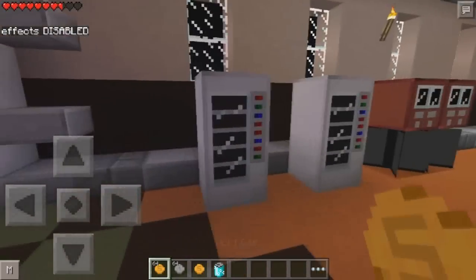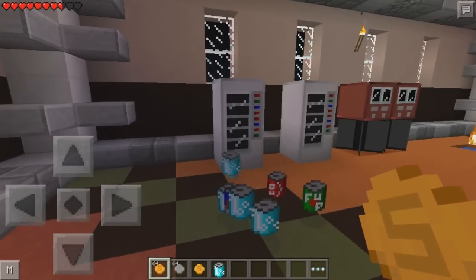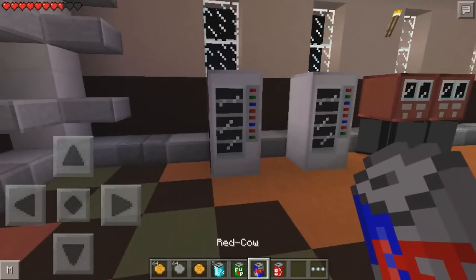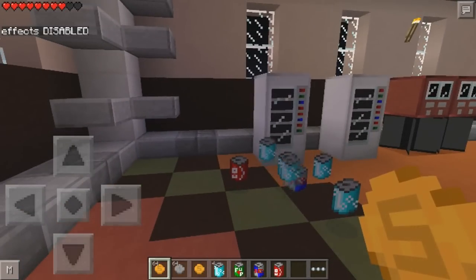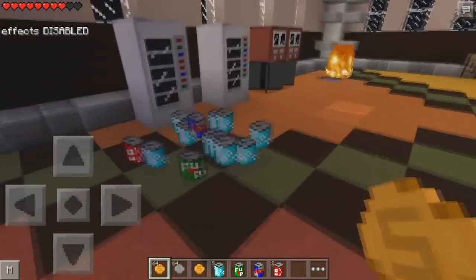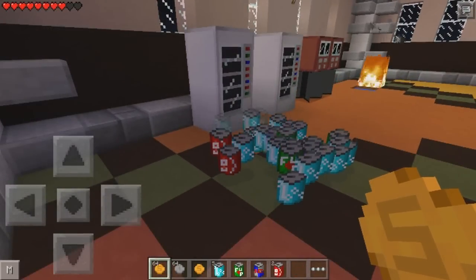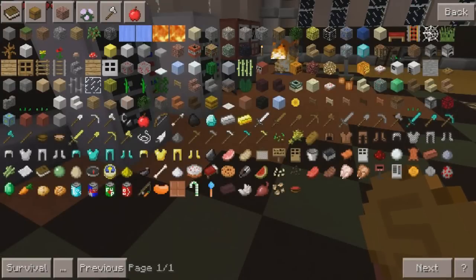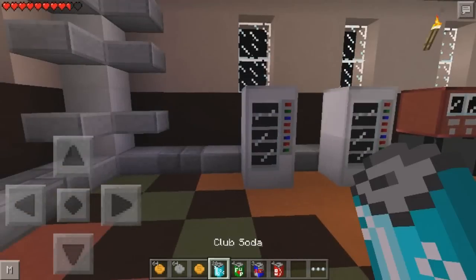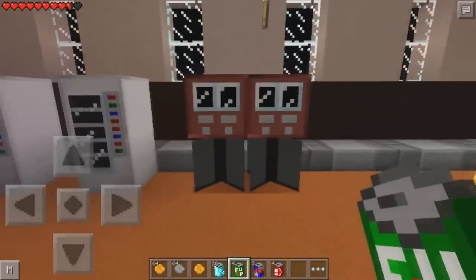Let's see what else we can get from the soda machine. We can spam it and we got a lot of the blue ones which disable the effects. That's pretty much it for the soda - I was just seeing what else we could get, but yeah that's it for the soda vending machine.